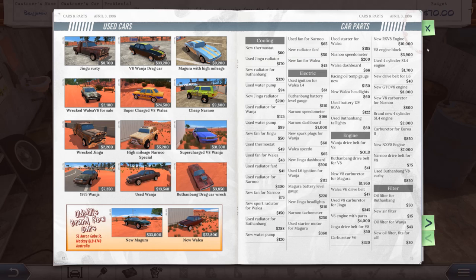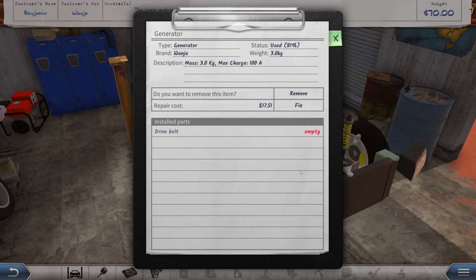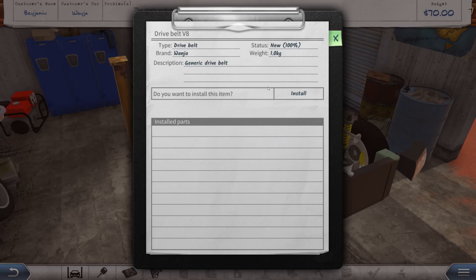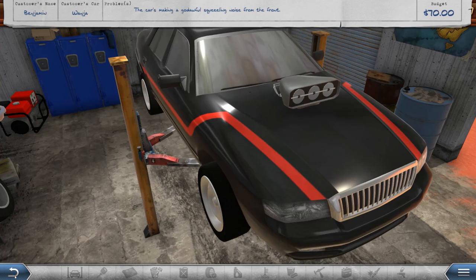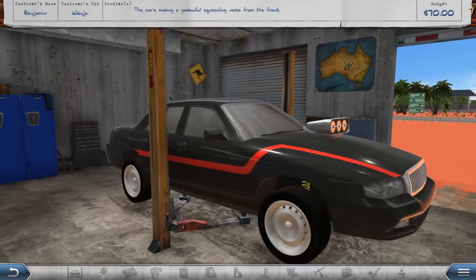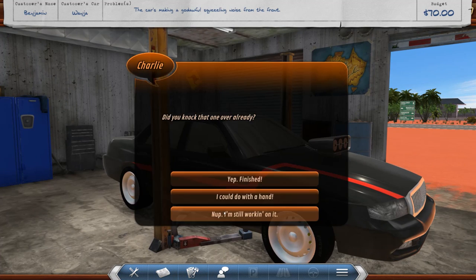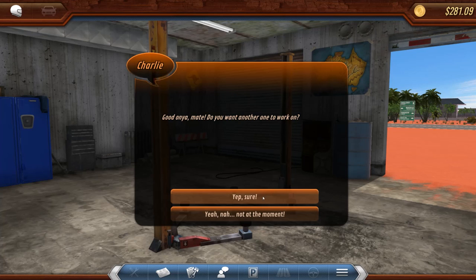They still have a budget of 70 bucks, but I think that's all we needed. I gotta figure out how to get this thing on — not the easiest thing. We're gonna put the V8 drive belt on. Can I test drive this car? That'd be kind of fun. No, it doesn't look like I can do anything with it unfortunately. Well, that one should be finished — I'm not even gonna check the rest because it's the same thing as before. Good on you, mate. Want another one to work on? Sure, let's do it — if it's the same thing over and over again.